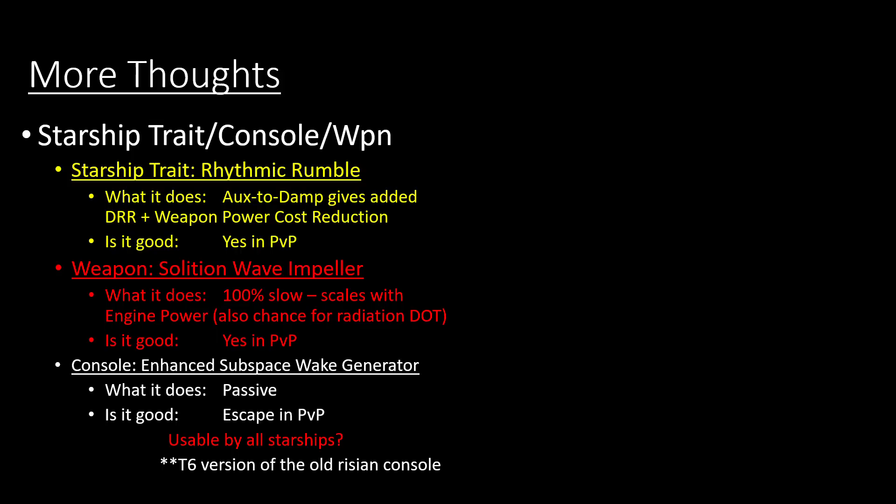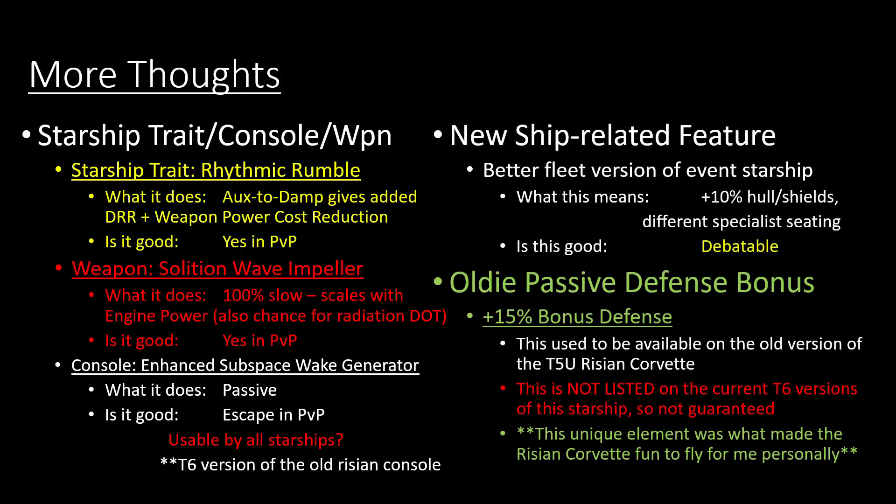They did add the new feature where you can buy a better fleet version of the event starship from your fleet, giving you 10% additional hull and shields with different special seating. I'll talk about the loot box video follow-up after I make that, and cover what this is going to mean for the future of Star Trek Online. I hope this isn't what Cryptic was hyping as a big cool feature for the summer — I hope there's something else beyond this, because this is definitely not enough to replace the removal of the Phoenix Store.